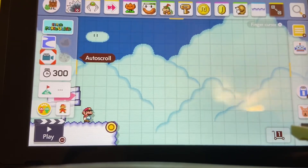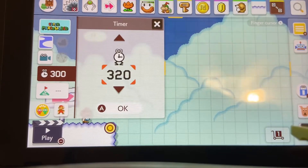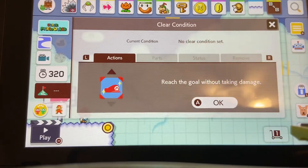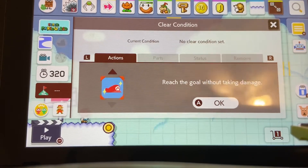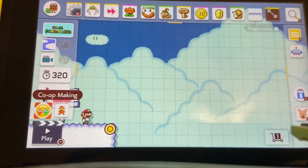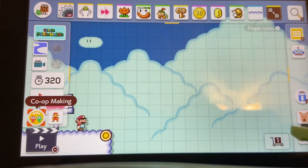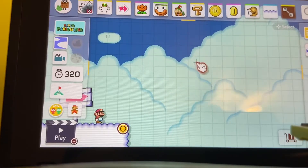This is more of a vertical type thing, but if you wanted to you can make it an auto scroll. You can change your timer, and there are clear conditions which make the game a bit more interesting — you can have actions Mario has to take, like kill this many goombas or collect this many coins. Mario's trail kind of lets you see where he's going to go. Mario Maker 2 also allows you to co-op build, which is cool.